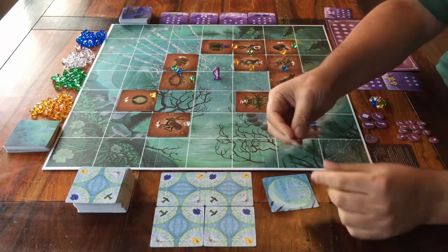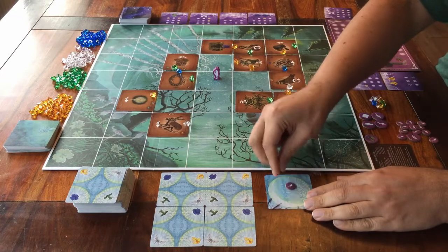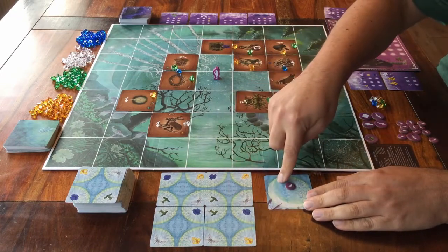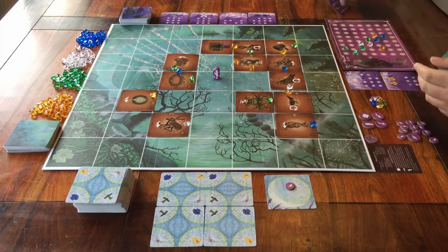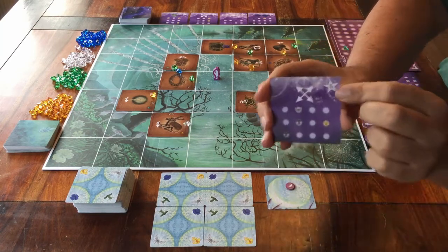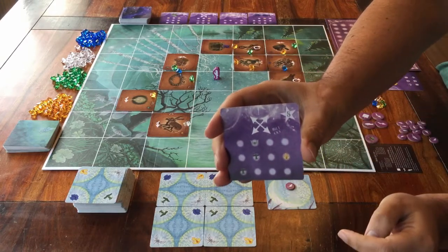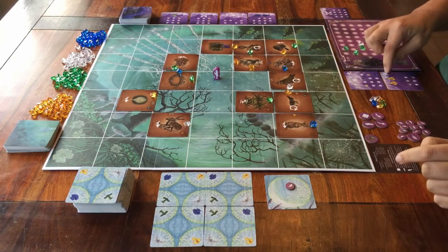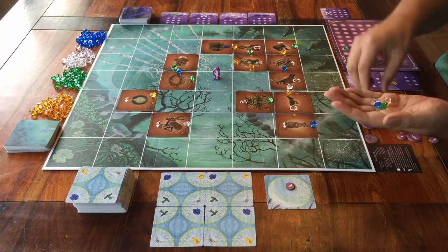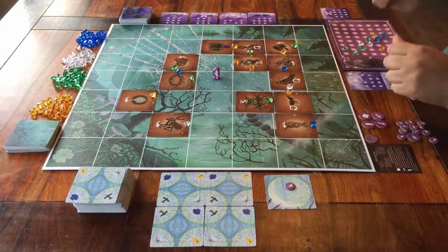You get 10 points for each of your tokens on this card. You can put them there at the end of each round. Every spell card you have with you will have the points written on them — they're in the corner here. Every card will tell you how many points it's worth. And you get one point for each unused gemstone you have with you at the end of the game.